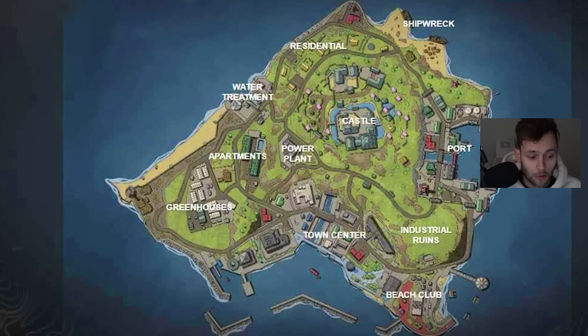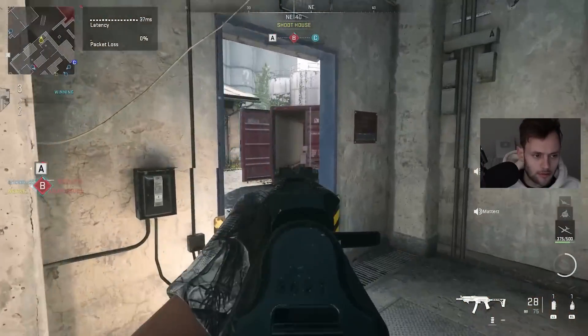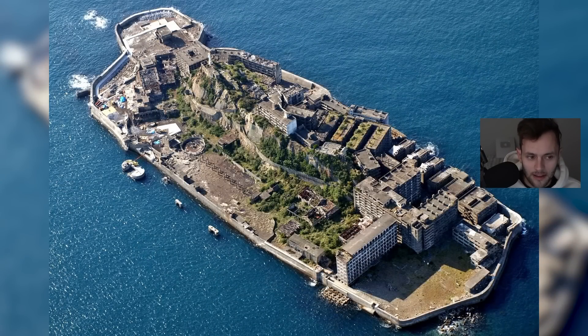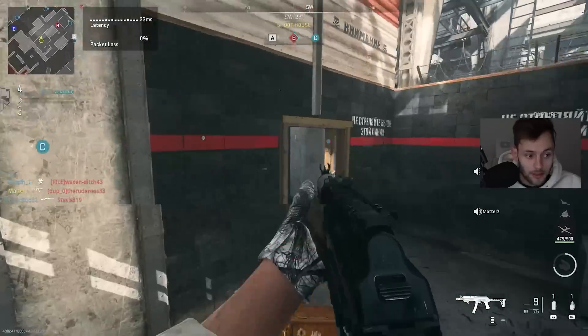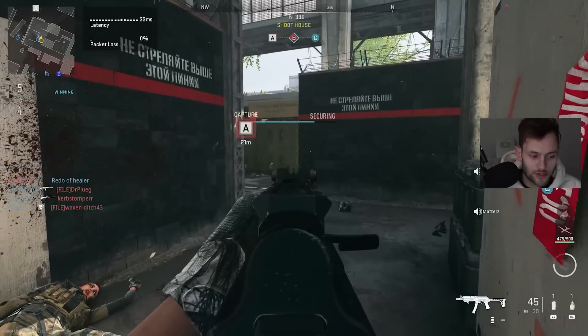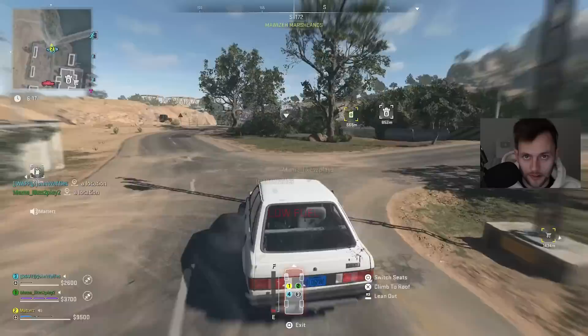It seems like it could be pretty cool — very green, some buildings mixed in with a castle in the middle. Looks like a cool vibe overall. Someone also responded to Trolly Intel saying that if you search up 'Ashika Island,' this island comes up — it's right off the coast of Japan. It's not going to look exactly like the real island, but maybe they took some inspiration from the Japanese-style apartments there.